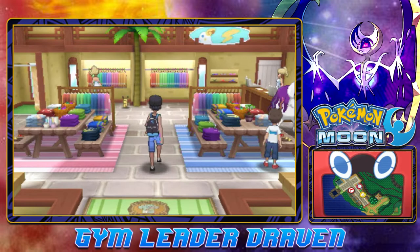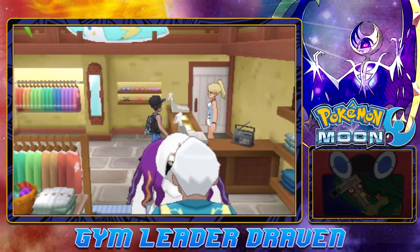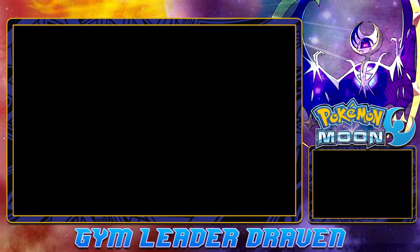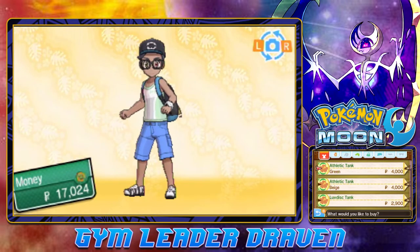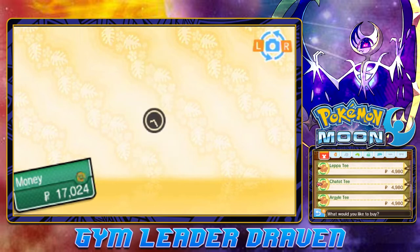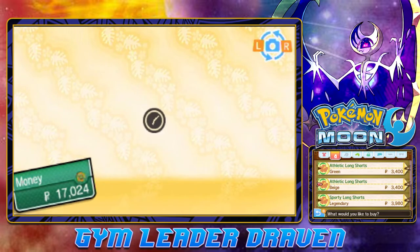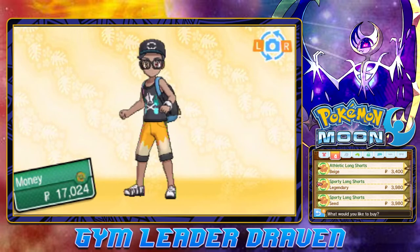Here we have a new shop — let's see what kind of clothes they sell. It looks like there are some pretty cool looking shirts. Look at that — that's pretty nice. A Sporty Tank, but that's a lot of money. And here's another Sporty Tank. How about the short shorts — do they have short shorts?